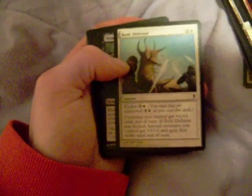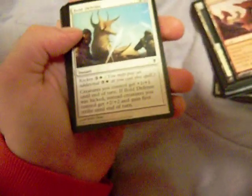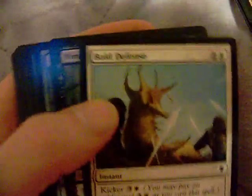Now these are two Zendikar packs, two 2010 core sets, and one Eventide. I play two decks that are heavy white and black, and another deck that's heavy blue and red. Eventide really has a lot of good blue and red and white and black cards, so anyway these are the card packs.